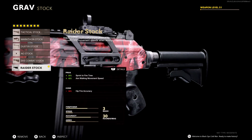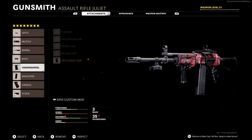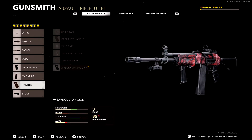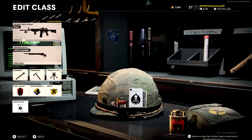And then there's the Raider Stock. This gives you a lot better sprint-to-fire speed and a lot better aim movement speed, which is super helpful. It just feels so nice. The only downside is reduced hip fire accuracy, but we made up for that with the body attachment giving us better hip fire accuracy. Raider Stock is definitely the way to go. So those are all the attachments I use for the Grav.